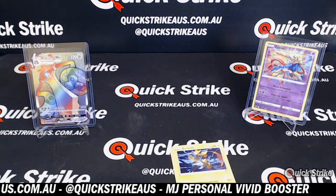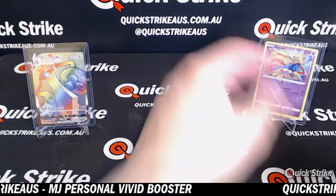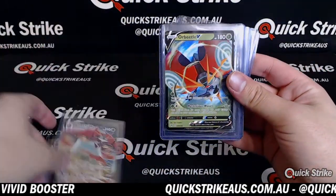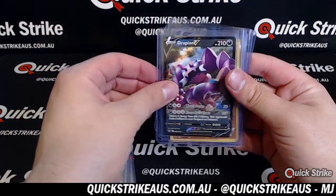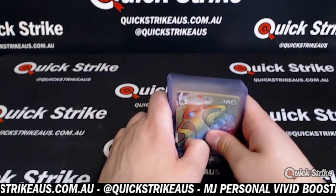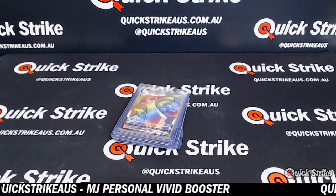Let me know if you want any more Vivid Voltage — but for now we'll put it up on the website for anyone to buy. If you're interested in a personal, just let me know. Let's go through your hits quickly: Coalossal VMAX, Orbeetle VMAX, Orbeetle V, Steelix V, Ampharos V, Talonflame V, Drapion V, Zamazenta, Zacian, and an Eaglish Rainbow VMAX. Nice hits right there, MJ — I'll add them to your pile and make sure you don't receive the base. We'll get you out those cards and the reverse holos, sleeved up. Thanks very much for that personal tonight, MJ — I'll see you on the next one, mate. Have a good night.